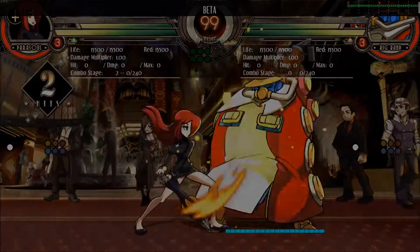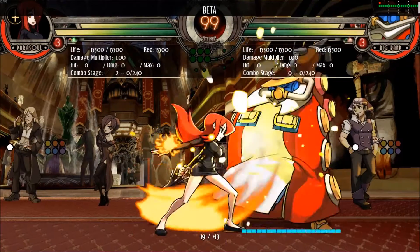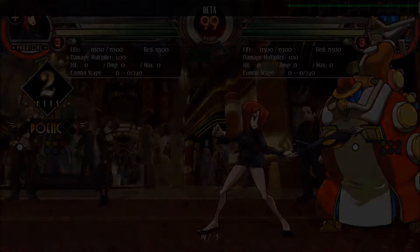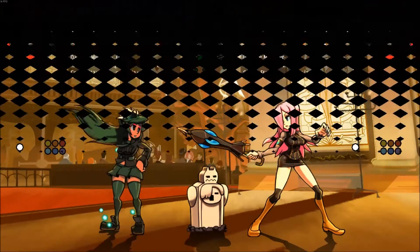Skullgirls and most other fighting games run at 60fps — really only bad ones run at 30. Running at 60fps means that there are 60 frames per second, meaning that 30 frames is half a second, 15 is a quarter second, and so on. When looking at moves in fighting games, time is not measured in seconds but rather frames.